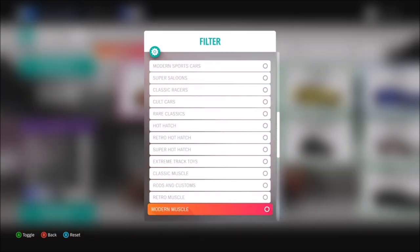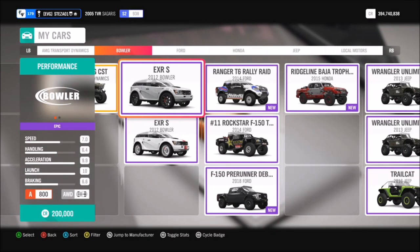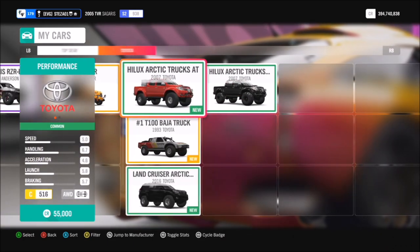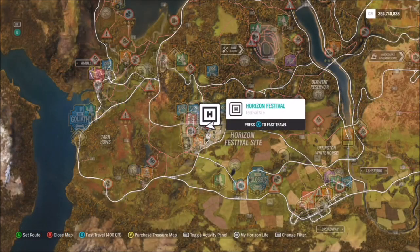You're going to want to filter your cars to show just the extreme off-road category. There are quite a few cars to choose from and you can pick whichever one you want. I went for the one in the thumbnail image, which is the 2014 Ford F-150 Trophy Truck.